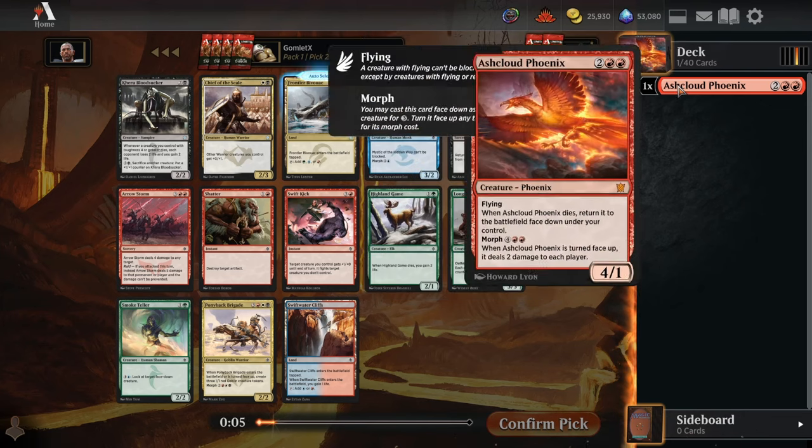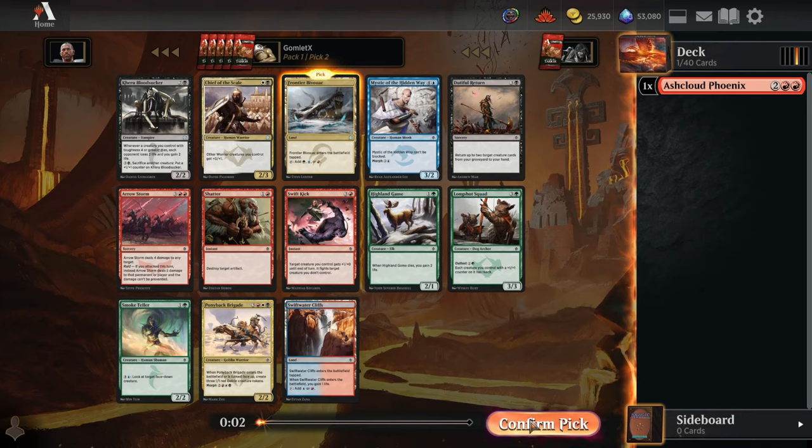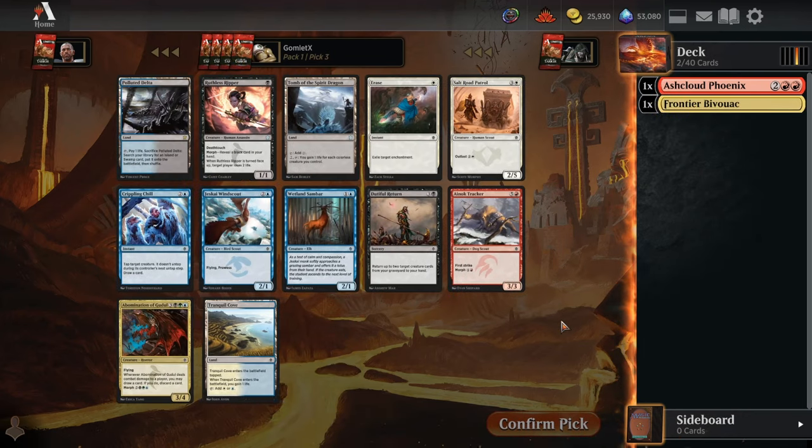I also really like Aerostorm — solid late-game removal that can also just finish your opponent off if you shoot them in the face. I think that's a decent option, but I'll go for the Bivouac here. It hits multiple of the red archetypes to go with the Ash Cloud Phoenix, and it's excellent fixing in general.